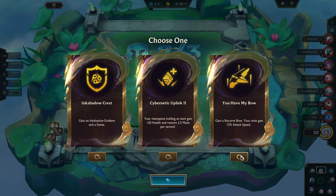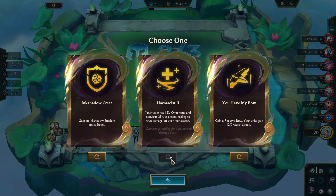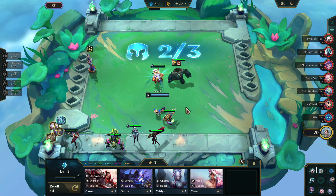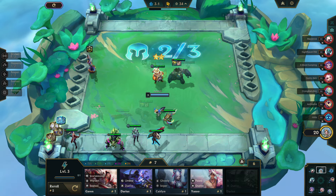Then I see the Ink Shadow Crest, which is going to leave interesting possibilities. After starting to roll, I just decided to go ahead and take it and commit into this crazy concept and see if it works.